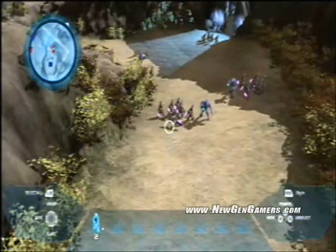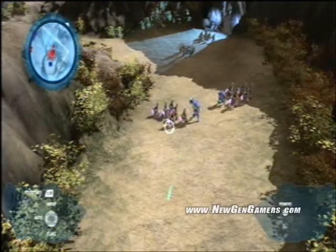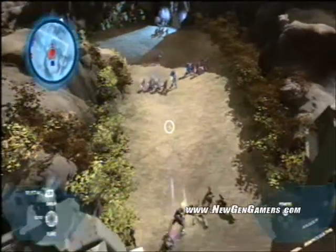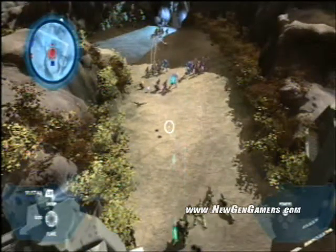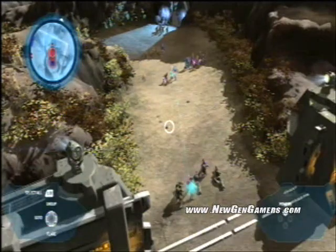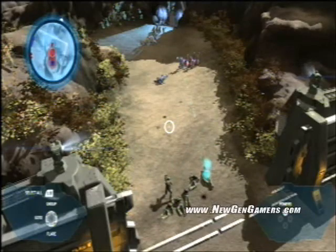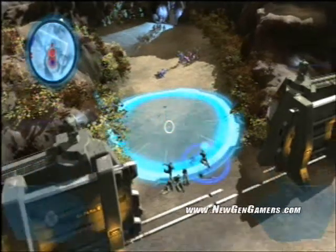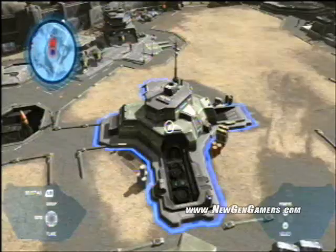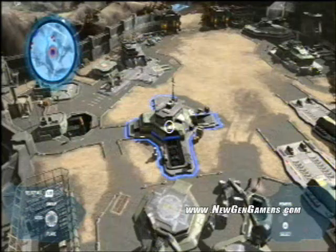Let's take these squads up and engage the Covenant. Why don't we get some warthogs up here? Those needles are chewing up our infantry — we brought the wrong squad to the battle. Let's jump back to our base. Using the D-pad, I can jump around the map very quickly — back to my base, back to my battles, and back to my armies.